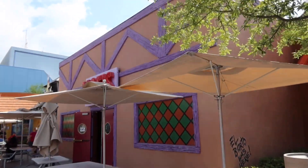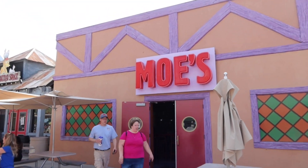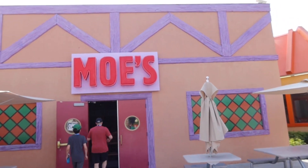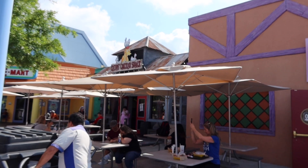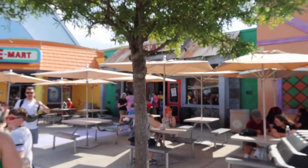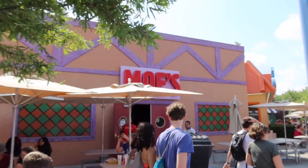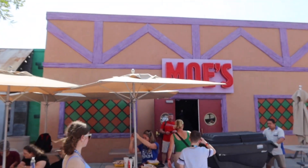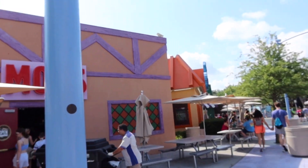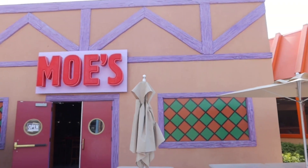As we make our way down here we come up on Moe's Tavern, which is also connected to the Krusty Burger. When I say connected, I mean you go inside a different way — you can enter Moe's obviously, but if you want the Krusty Burger you go in the back side entrance. Then you've got Cletus's Chicken Shack for all your chicken needs. Moe's is a usual bar setting, but between the chicken shack and the Krusty Burger it's a whole fast food cafeteria type thing, so let's go inside.